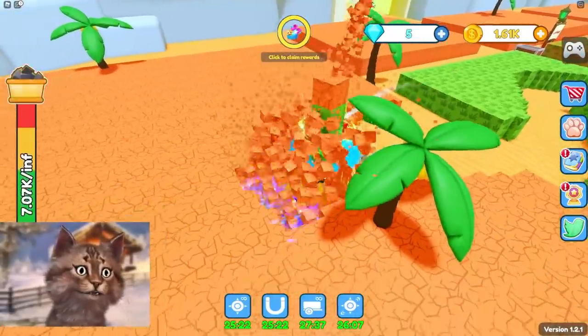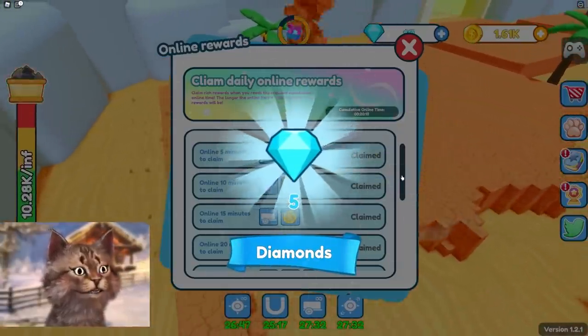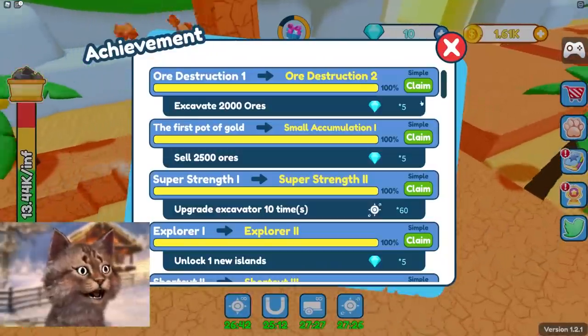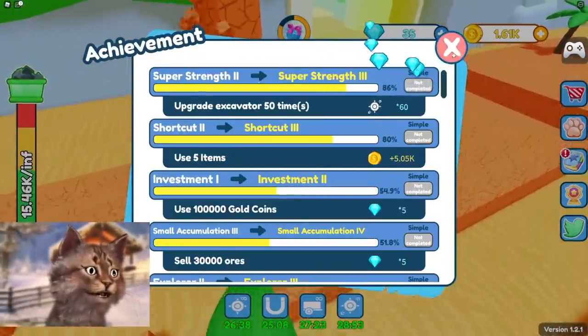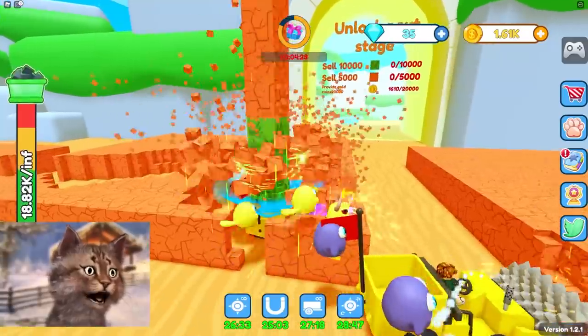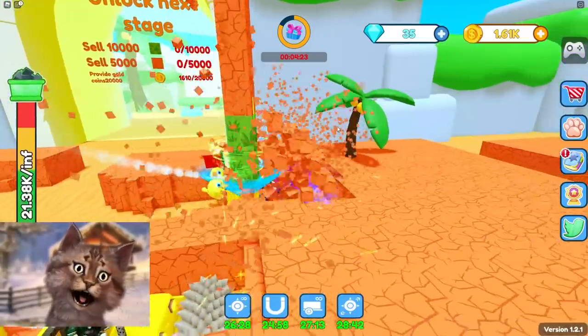I got a reward — unlimited load, even though I already have it. Claim another reward — thank you for the diamonds. Oh, we get a pet! We're gonna get a pet for sure. We gotta claim all of these rewards here.